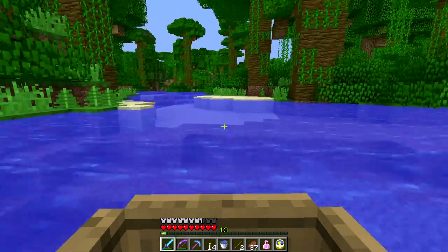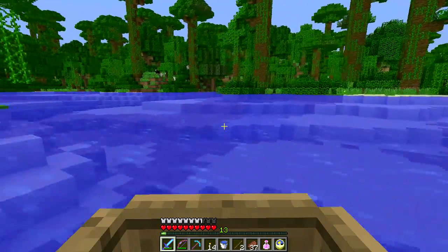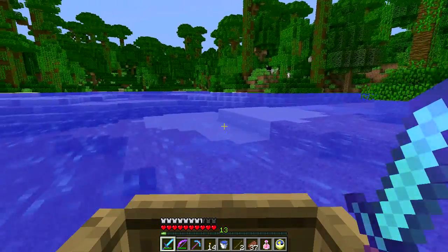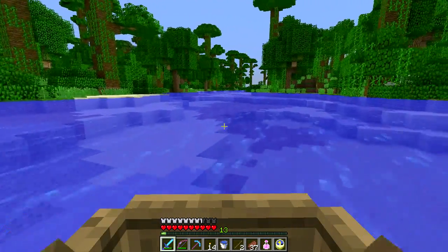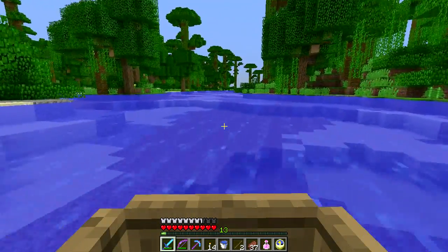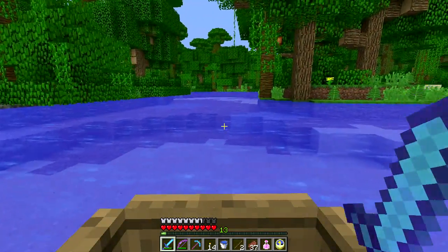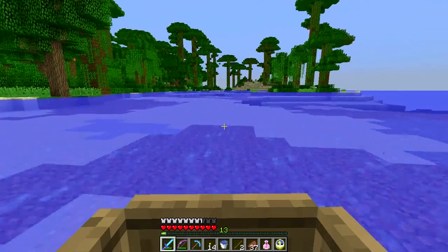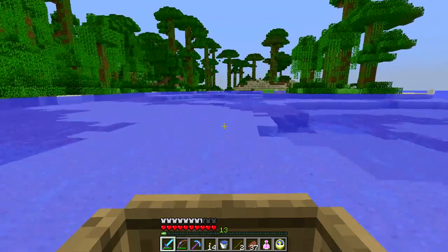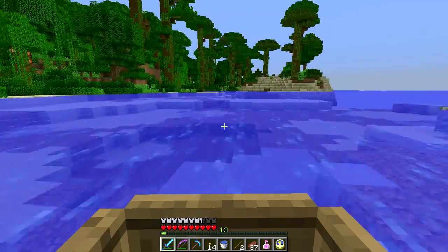Oh look at this river into the jungle - very nice. Hi there squiddies. We've got sheep over here. If I see any pumpkins I'm getting out. Nice - I guess this is a little jungle island here. We've got cocoa beans, plenty of cocoa beans and plenty of melons. Swimming sheep - this is beautiful. Good stuff here.